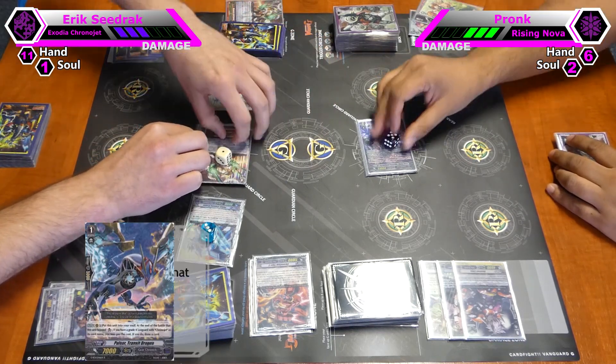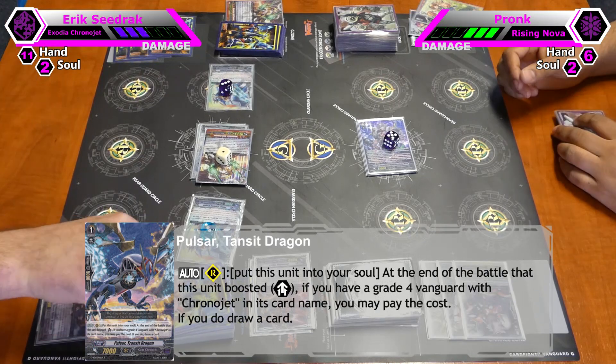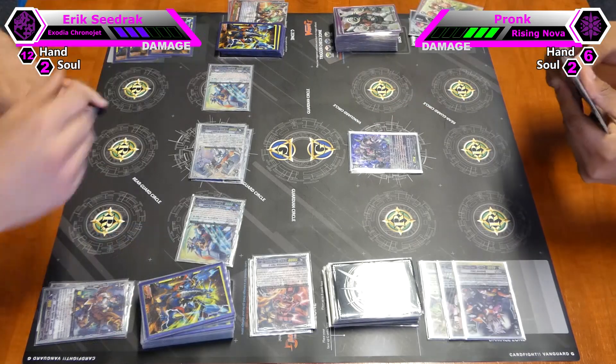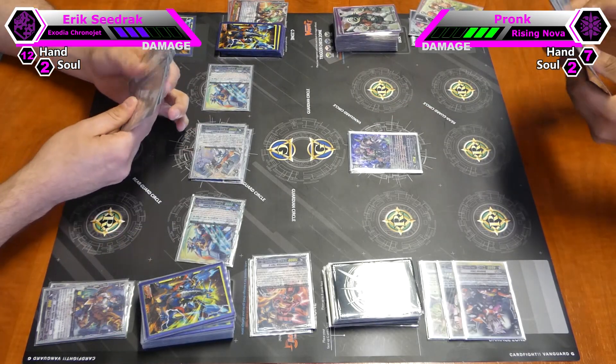Transit Dragon skill: at the end of the battle when he boosts, I can put a rear guard and draw one card. End of turn. I stand and draw.